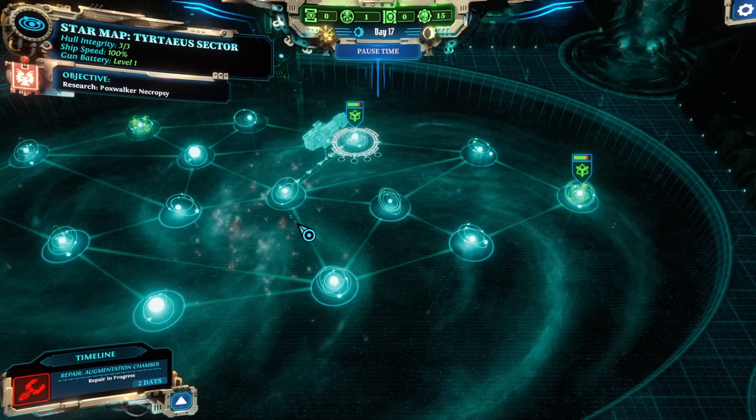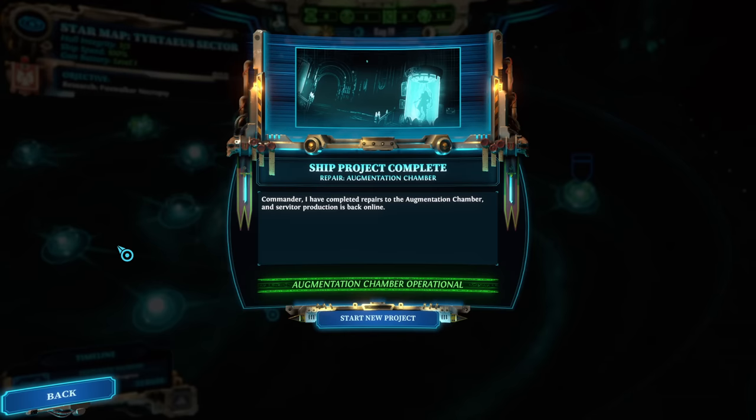One thing I desperately hope they add is the ability to set waypoints in this area — because I would love to be able to see the timer if you go to one place and then another. I feel like it would be thematically appropriate for some cogitators on our ship to work that out — it would make planning a lot easier. This game doesn't have dice rolls for damage — it gives you perfect information about what's going to happen. I mean, there is some chance of critting or not, but just doing damage, you get that laid out perfectly for you. So it would be nice if there was that transparency on the campaign map as well.